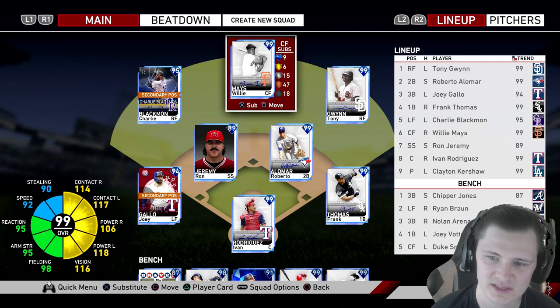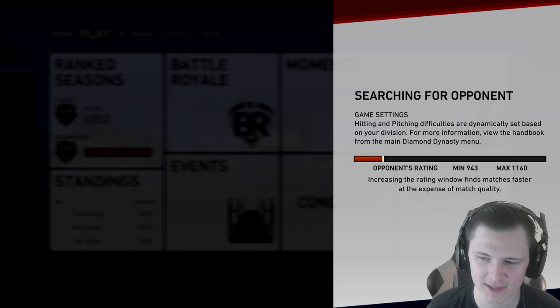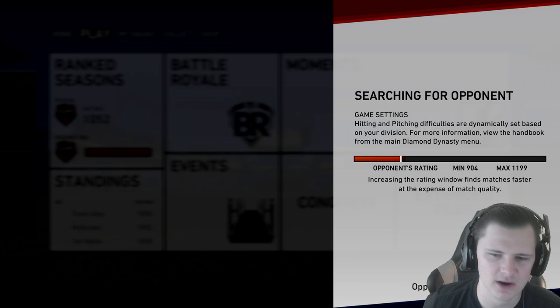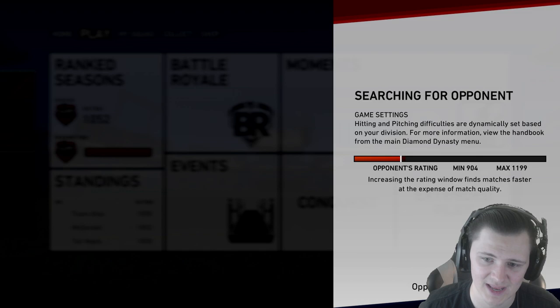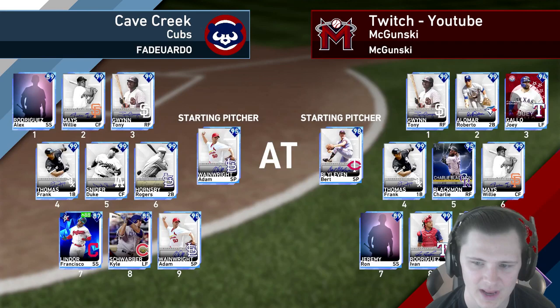For the lineup today, it'll be the same as yesterday's: Blackman in left, Willie Mays in center, Tony Gwynn in right, Joey Gallo at third base, Ron, Jeremy, Alomar, Frank, and then Pudge behind the dish. I hope we end up getting a better catcher in the future. When patch 1.12 was around, Pudge was hitting really well and was really usable, but right now I hope a catcher comes along with high contact and maybe more power — that mid-80s power for Pudge honestly makes him a line-out machine.